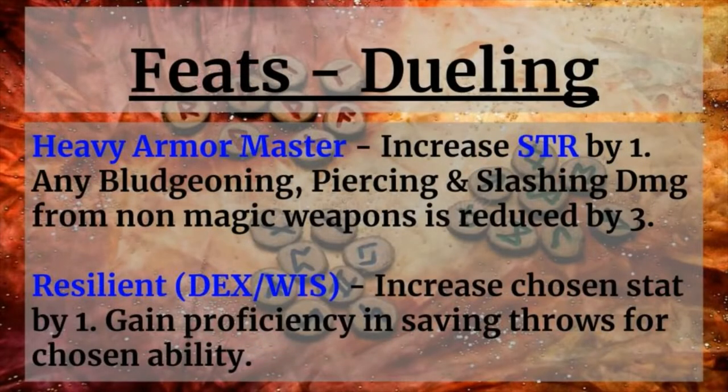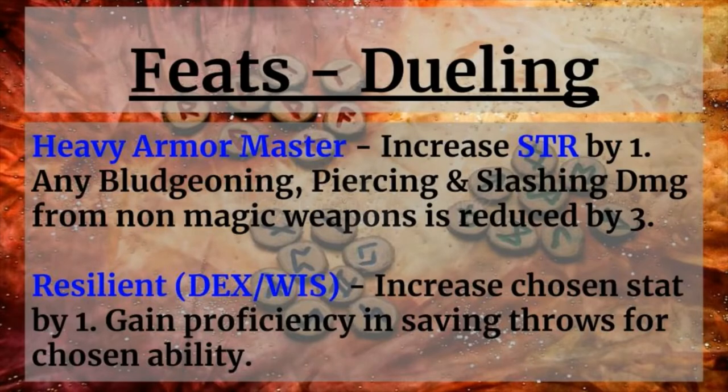To begin with, you're going to want to take Heavy Armor Master. This will allow you to increase your Strength by one point, which is absolutely what you want, and any bludgeoning, piercing, and slashing damage from non-magic weapons is reduced by three. This is a feat that is arguably best taken early on, although it does retain usefulness later. Depending on how often magic weapons come up, you'll still get mileage out of it because lower-level monsters you face on the way to the big bad aren't all going to be equipped with magic weapons. You'll still be taking damage off hits they land, and at early levels this is especially important so you can keep fighting without burning all your abilities up front.